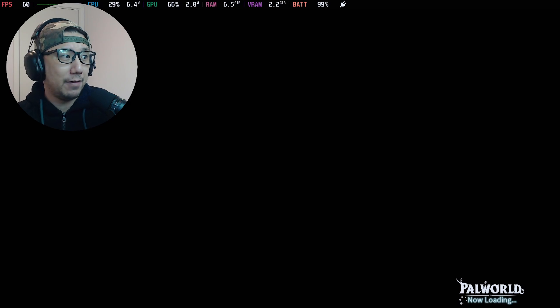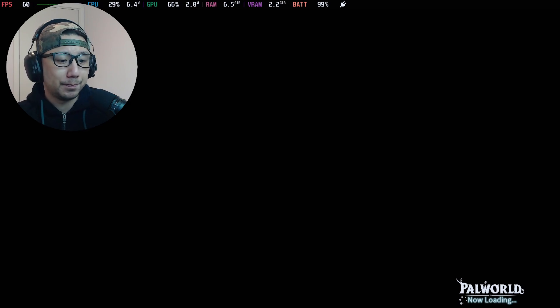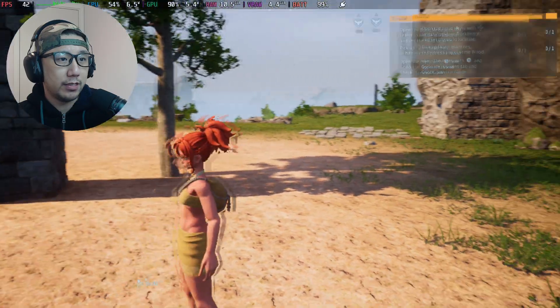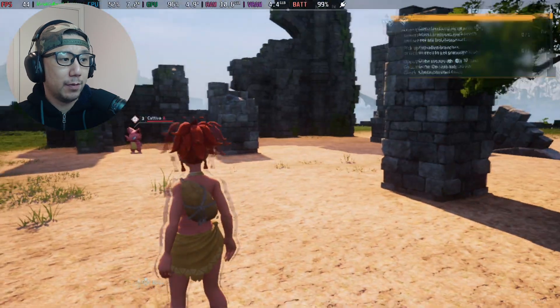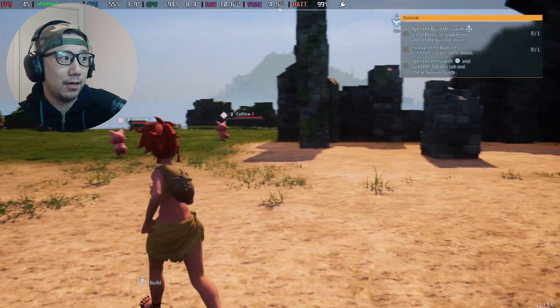So we should be in the same area. If you remember we get like 30-ish frames without the mod. Now with the mod on, you can see the UI is flickering and the character has ghosting. The mod is definitely on. We're getting 40 to 50-ish frames here.